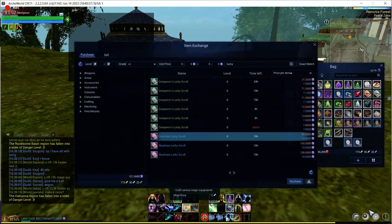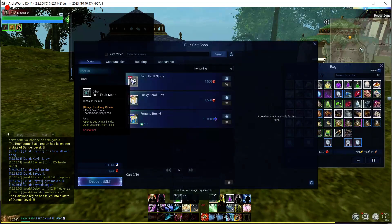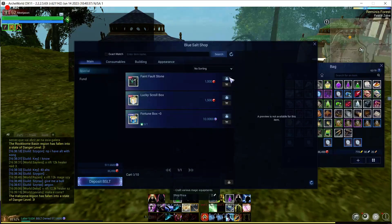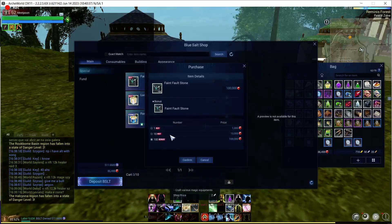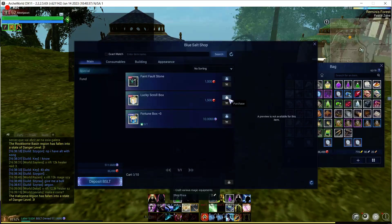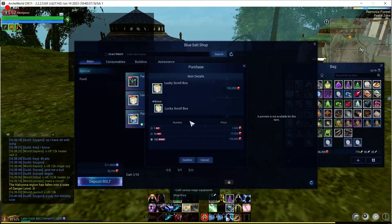Another thing to note is in these boxes there's a special bonus. If you are buying these boxes, you want to actually purchase 100 of the boxes at a time. Down here it says bonus — if you purchase 100 of these boxes at a time for 100,000 RQM on this one, you're going to get a bonus of 10 boxes. On the lucky scroll box, it's the same thing — you can see there's a bonus of 10 boxes. So if you are doing the gamble for lucky scroll boxes, you'd want to buy a bunch of 100 so you get 10 for free, and it's going to cost you 150,000 RQM.